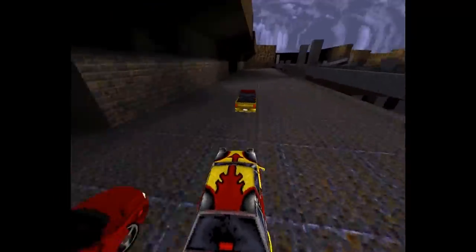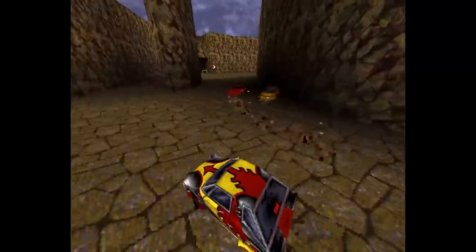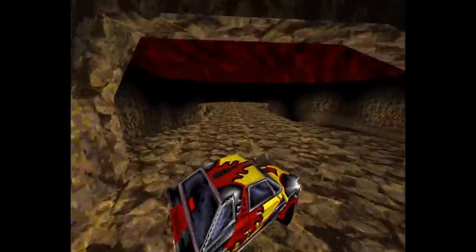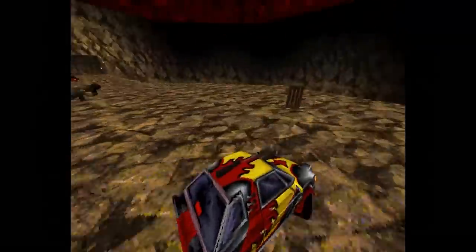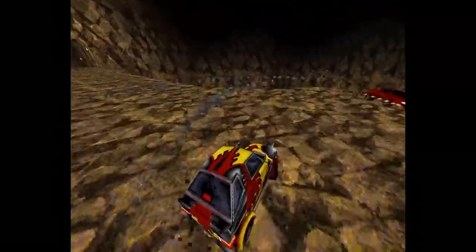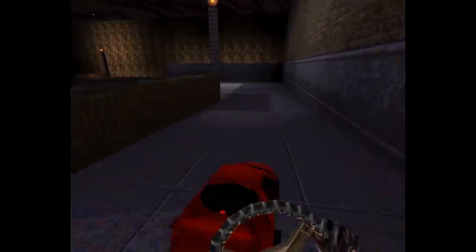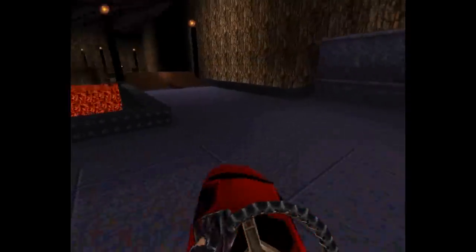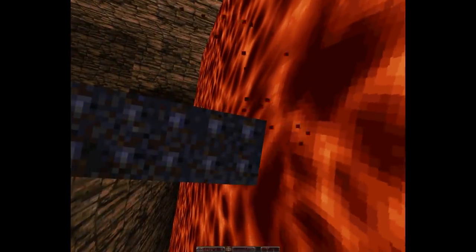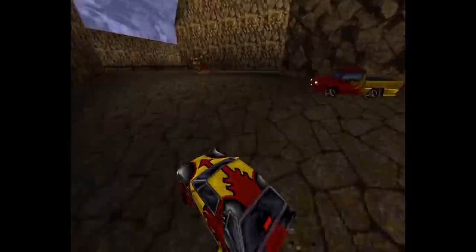You just zoom around various custom maps designed to provide racing thrills, rather than life-or-death struggles against Lovecraftian monstrosities. Those after more competition can also use weapons, and this being Quake, we're not talking green shells and banana peels, but nail guns and rocket launchers. You can still take damage from crashing into walls, and it's probably an idea to avoid driving into large pools of molten lava — good advice for all driving games, and real-world driving generally.